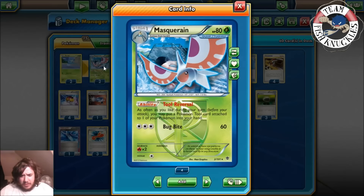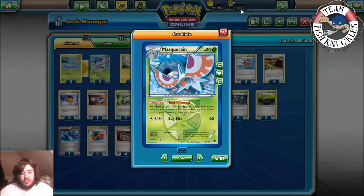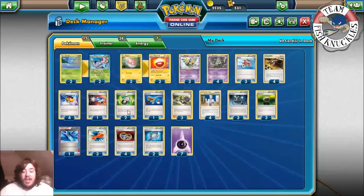The deck plays a 2-2 Masquerain line, because Tool Reversal allows you, during your turn before you attack, to put a tool card attached to one of your Pokémon back into your hand. This way you can put tools down anywhere you want to, then pick them up later to reuse them any way you want, which is really nice.